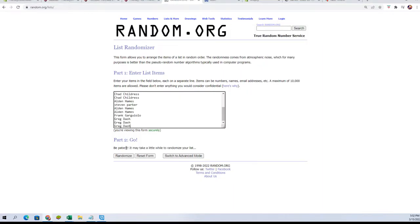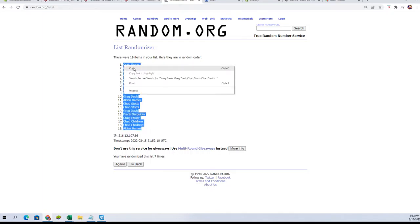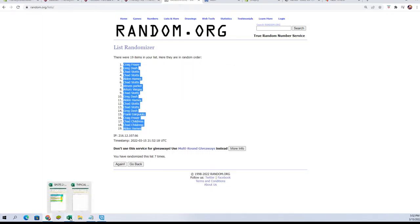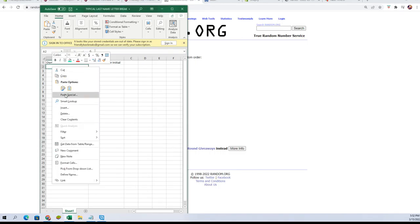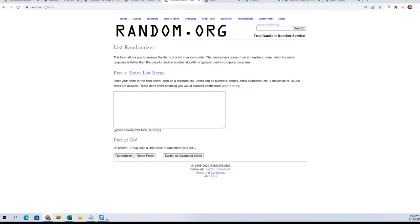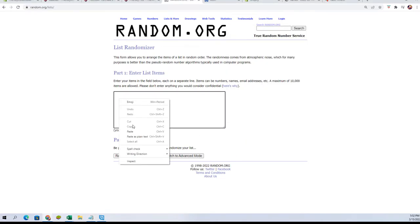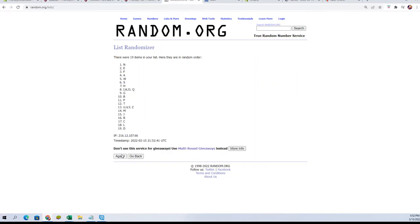Again, seven times: one, two, three, four, five, six, and seven. Paste them in, go get a fresh randomizer, do it again with our last name letters — and again seven times: two, three, four, five, six, and lucky number seven.